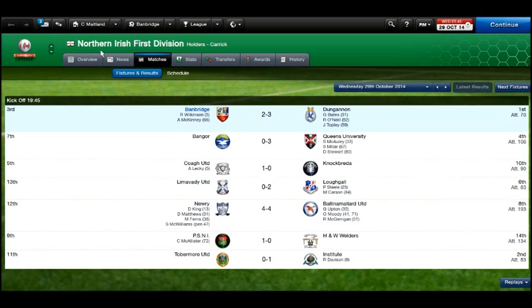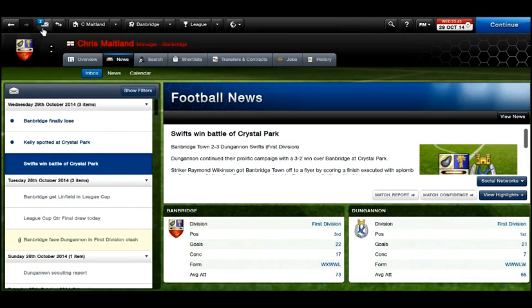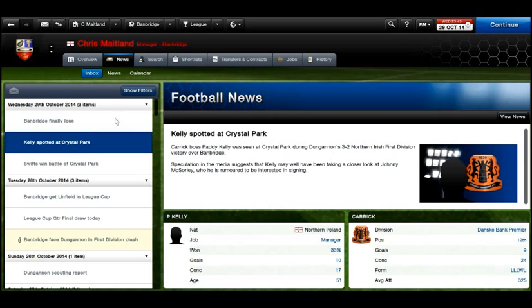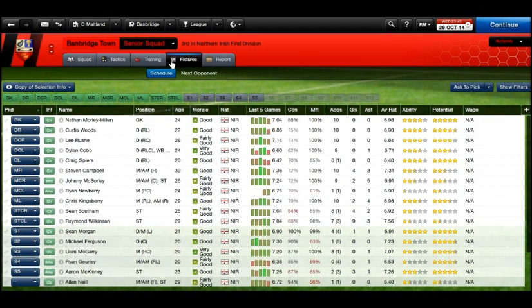Summary: 3-2 defeat with Wilkinson and McKinney on the scoresheet. That leaves us third in the league after eight games — still pretty good. It's very tight at the top but Dungannon are running away with it. Apparently Kelly at Crystal Park is looking to sign Dorney or McSorley — no thanks, you can't have him.